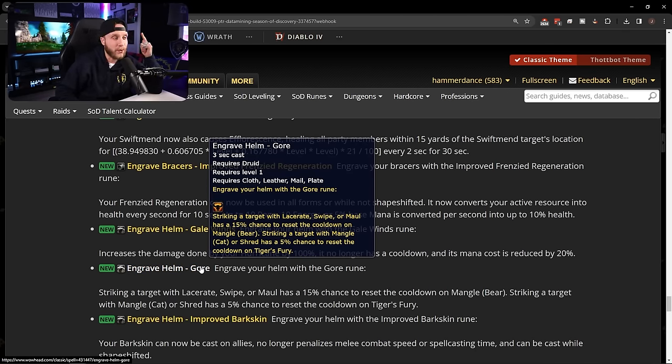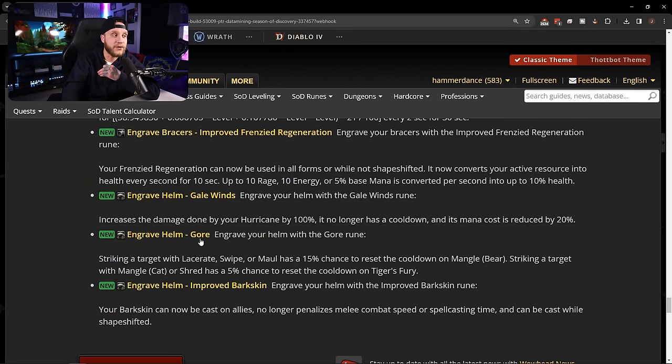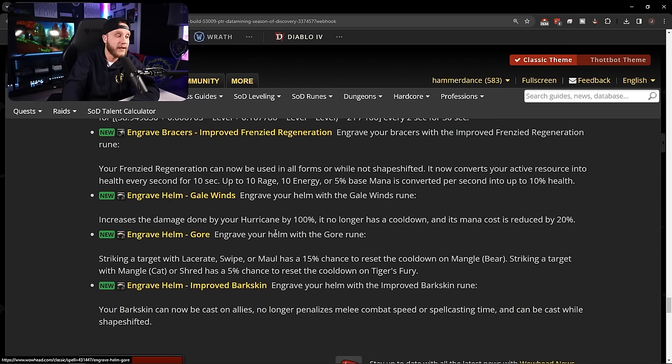Engrave Helm: Gore — striking a target with Lacerate, Swipe, or Maul has a 15% chance to reset the Mangle cooldown. Striking with Mangle or Shred has a 5% chance to reset Tiger's Fury. Combined with King of the Jungle granting 60 energy instantly and a 15% damage buff on a 30-second cooldown, spamming Mangle or Shred in cat form gives you a 5% chance each hit to basically get a free Tiger's Fury — pretty strong.